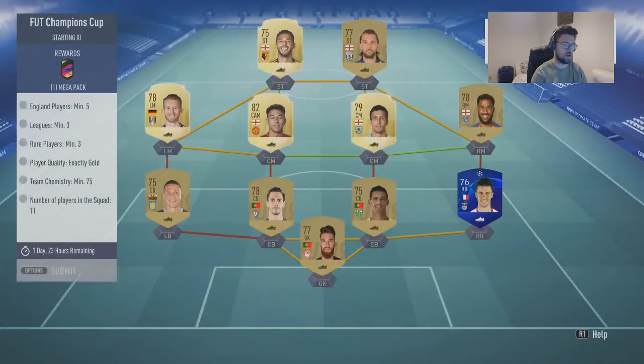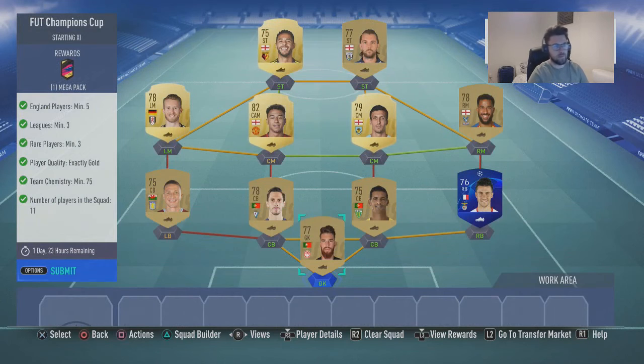I've already done this squad. For this one you need five England players, a minimum of three leagues, minimum of five English players, minimum of three rares, exactly 75 chemistry, and 11 players in the squad.